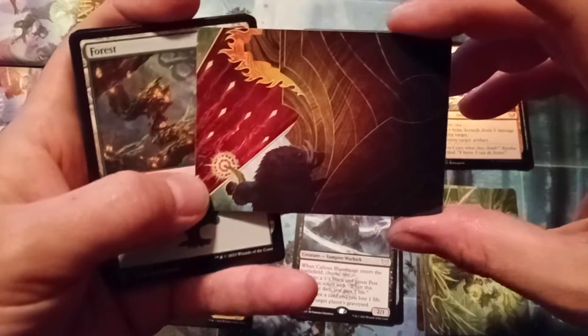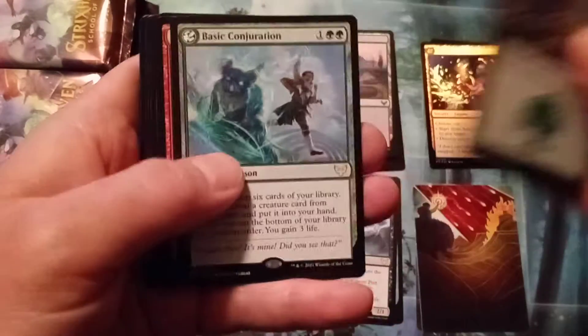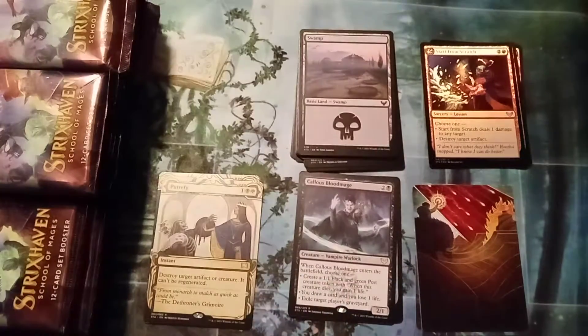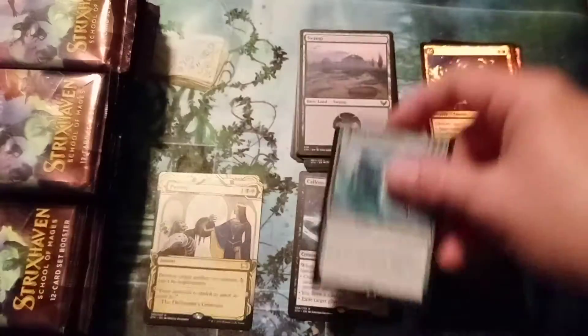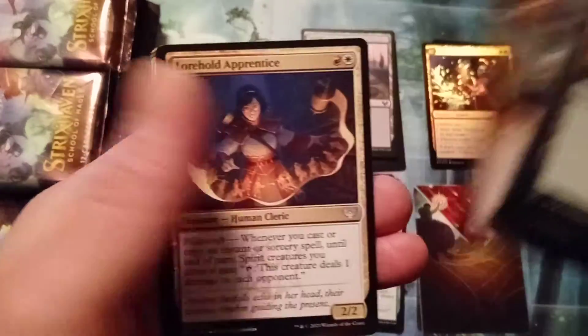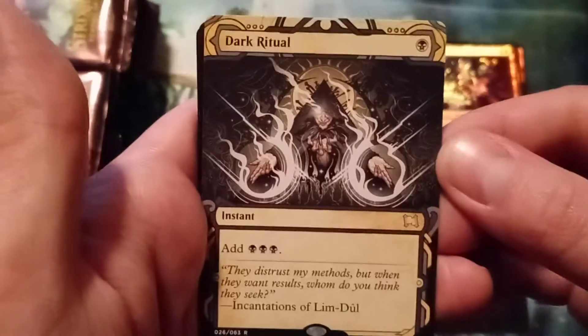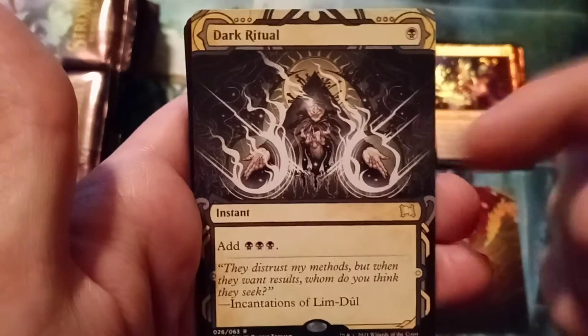The white balance is off so badly that I can't tell rare and non-rare. I guess I'll just have to put all the little showcase special cards in the same pile with these set cards, and I'll have to go through the foils later. Can't tell if it's a foil rare or not. Please be gentle in the comments section. I tried to take some of the glare off the cards because the lighting is not ideal. Everything silver looks gold, and everything gold looks silver. Strict Proctor is a rare. Got Strict Proctor and Dark Ritual — that's a sweet pull. I'd love to use a Dark Ritual that looks like this.